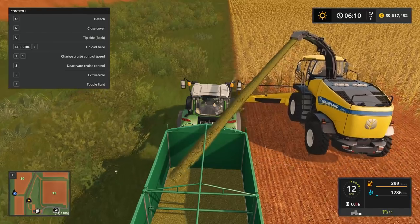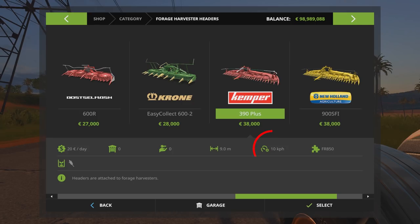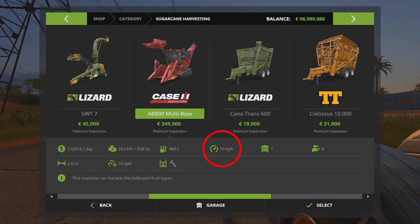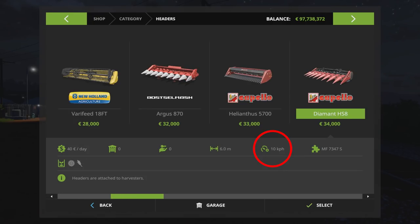Now you are fully prepared for optimal harvesting conditions with your helper. Keep an eye on the working speed shown in the shop and adjust yours if need be. Most of the work is usually done at a working speed of around 10 km per hour.